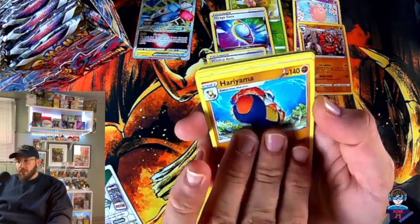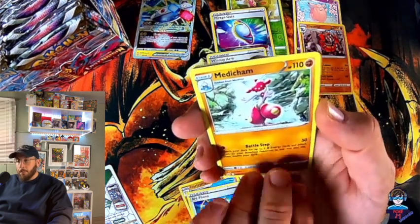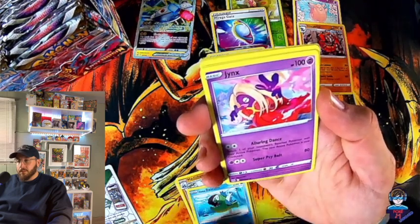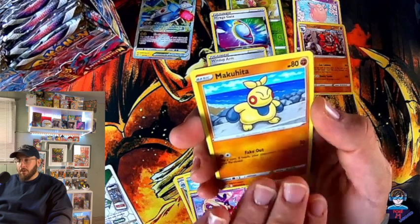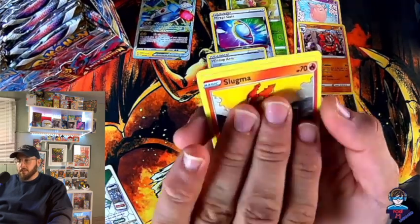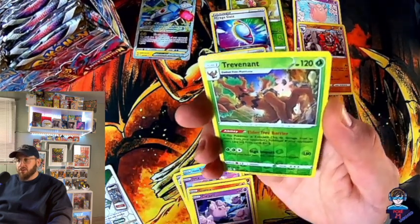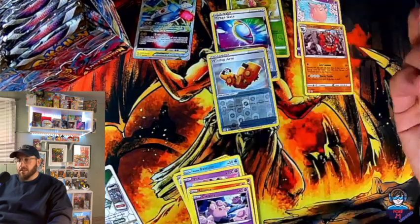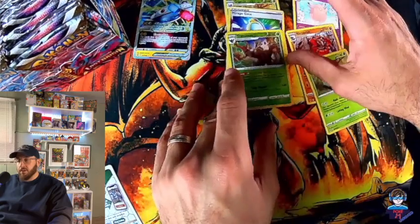Let's go with Hariyama, Medicham, Makuhita, Slugma, Clefairy, Trevenant — and we have a Dustox non-holo. So we have the first and the non-holo version of the Dustox.